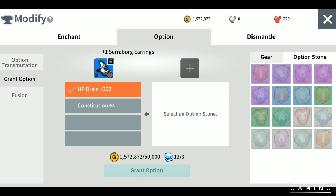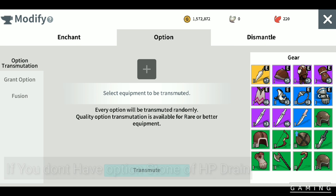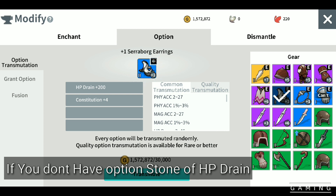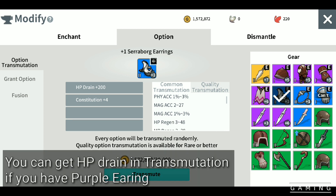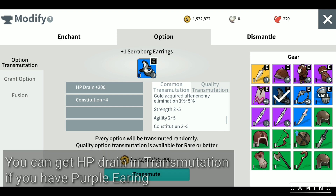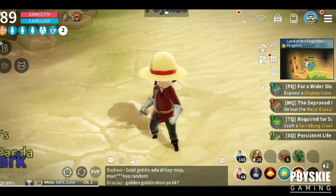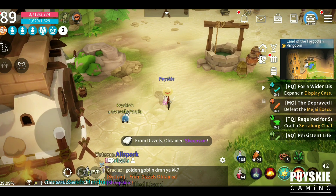Every time I hit a monster I will get 200 HP per hit. If you don't have an option stone, you can get this in option transmutation. Since I only have a blue earring, there is no common transmutation of HP drain here for earrings. If you have purple earrings, maybe there will be an HP drain transmutation and it will cost around 30,000 to 40,000 gold per roll.